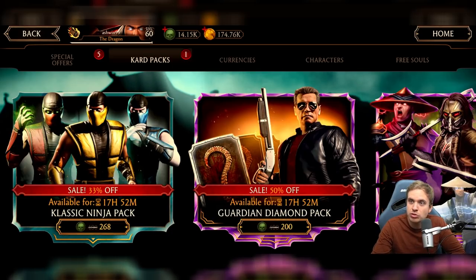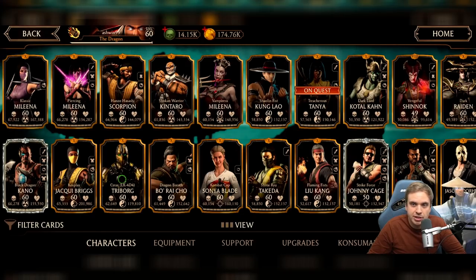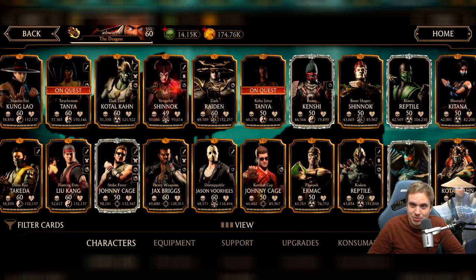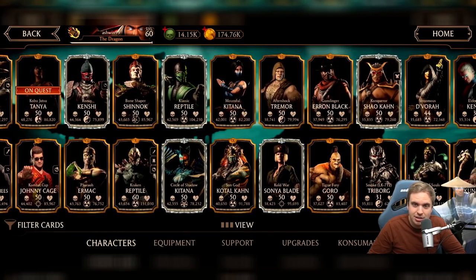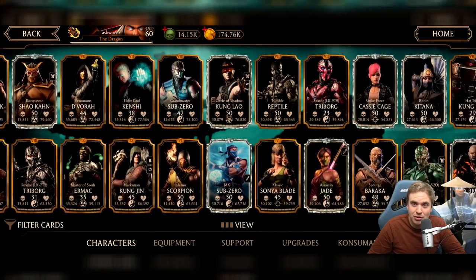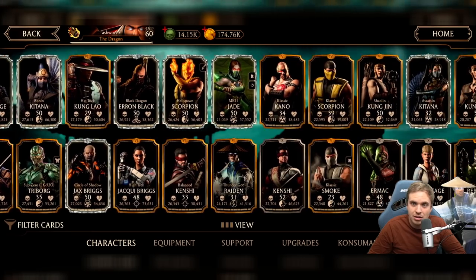Ashwin wants me to spend all the souls and he asked me to review his account, so let's check it out real quick. Let's see how many diamonds you have, Ashwin. Black Dragon Kano is maxed out, so I'm going to assume you've been playing since this guy was a gold card. I think that's a pretty safe assumption — I see a lot of characters that used to be golds and a pretty high fusion in your collection.